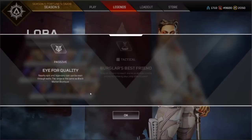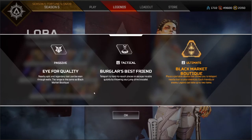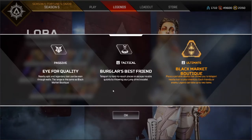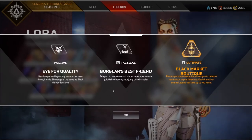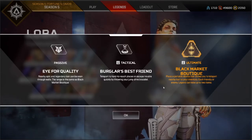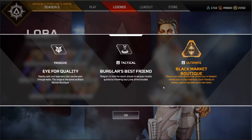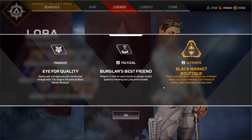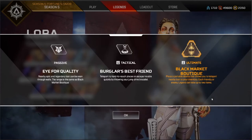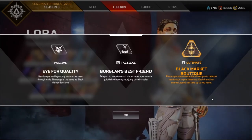What does Loba have? Fire for quality — nearby epic and legendary loot can be seen through walls, the range is the same as the Black Market Boutique. A Burglar's Best Friend. Teleport to hard-to-reach places or escape trouble quickly by throwing your jump drive bracelet. And then the ultimate is the Black Market Boutique — place a portable device that allows you to teleport nearby loot into your inventory. Each friendly or enemy legend can take up to two items. So pretty much you put the staff down and you get to steal two items from anyone, but it's only in a certain range.